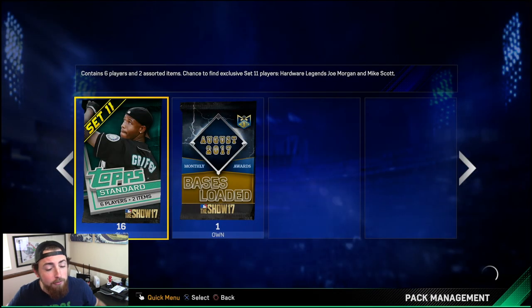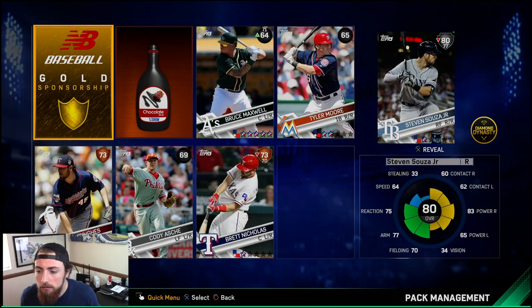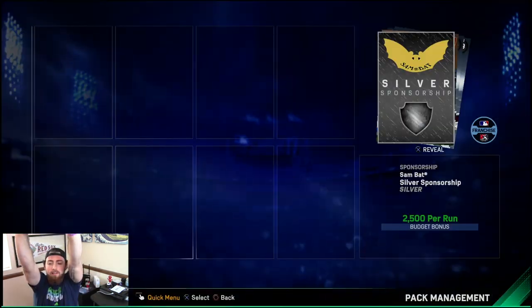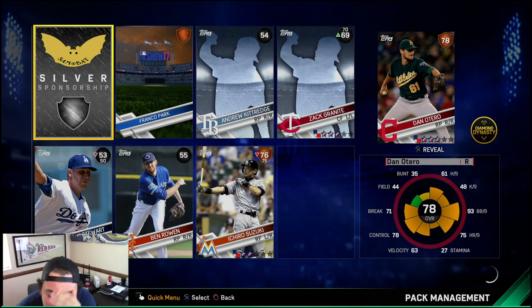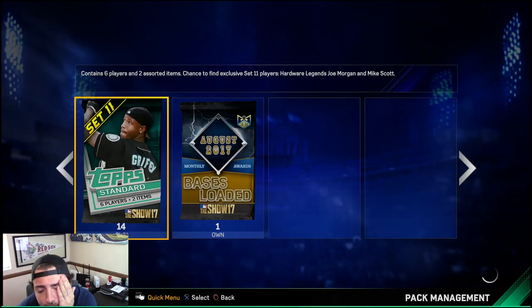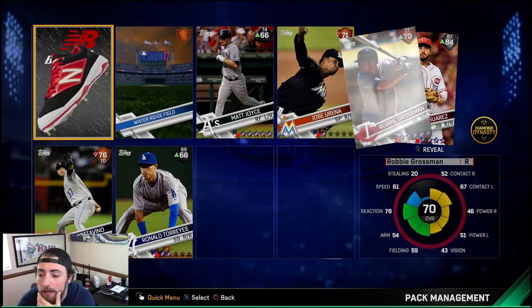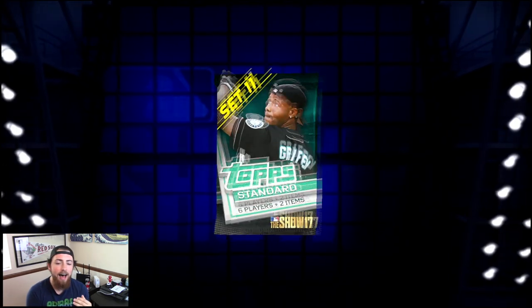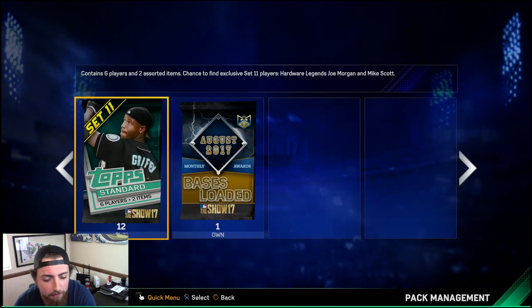Still got 16 left. My dog's still barking — he's a freaking idiot. Come on. 80 overall — that was a pretty bad pack. 15 packs left to get one diamond, come on. 14 left, this isn't good boys. 84 overall Ross... wait, that's in the ticket counter. I was going to say maybe we could pull his diamond card, but that one's in the ticket counter. Nothing there. 12 left, come on.